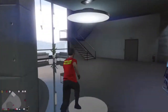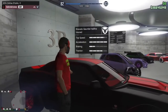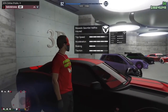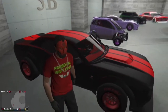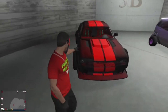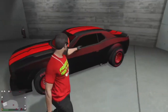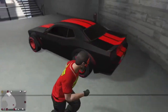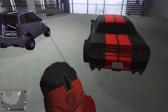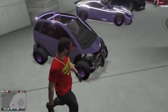Up to the second floor, we've got the Bravado Gauntlet Hellfire. Comes with F1 wheels, nice matte reddish color with a red stripe down the middle and red F1 wheels. No Yankton plates sadly, but that's alright.